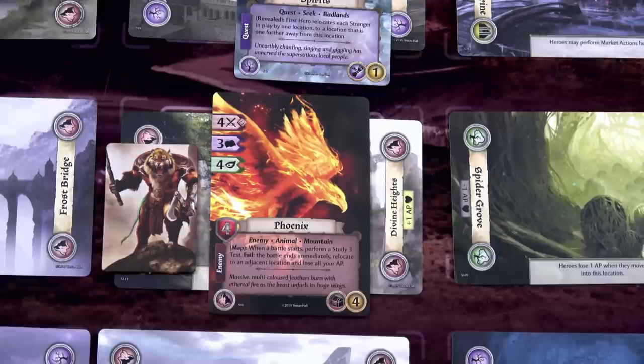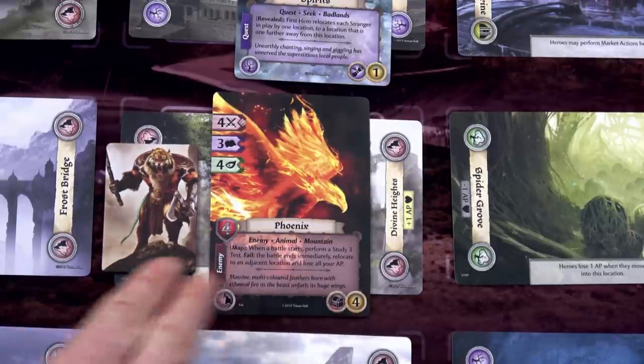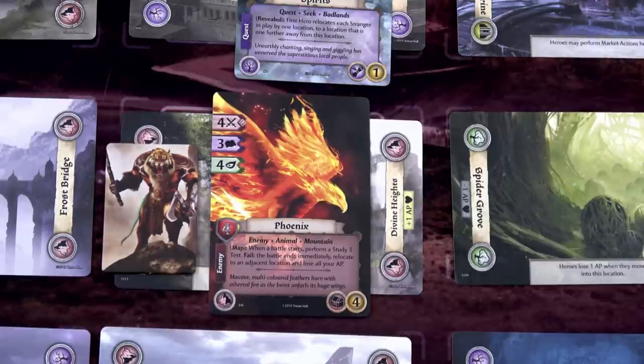Look at that card! I love Lord of the Rings and other games' art, but that phoenix is beautiful. So this is an enemy - we're going to have to encounter it unless we want to sneak away. It's an enemy animal with the mountain keyword. It has a map effect: when a battle starts, perform a study three test. If you fail, the battle ends immediately, you relocate to an adjacent location and lose all your AP. I was thinking I could attack this guy, but we have to pass a study three test, and my study is only two.